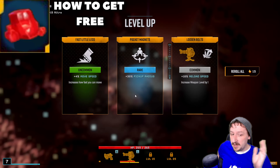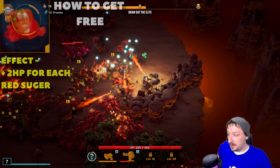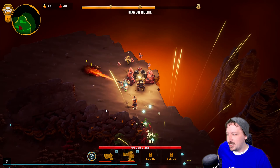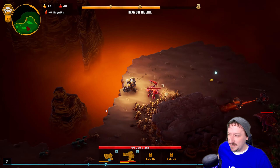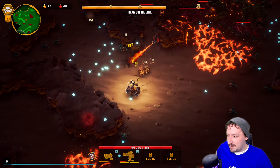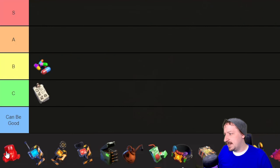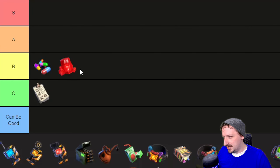Next we have the Red Sugar Cube, which is also unlocked by default. Every time you collect Red Sugar, you get two total max HP. This one can be pretty good — it's better the earlier you get it. Getting it towards the later stages makes it less impactful, maybe only C tier then. But getting it in Stage 1 as your first artifact is much better. I'd put the Red Sugar Cube into B tier — not quite as good as the Vitaminers, but better than the Clipboard of Grudges.